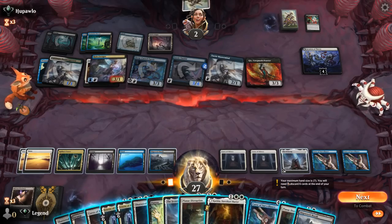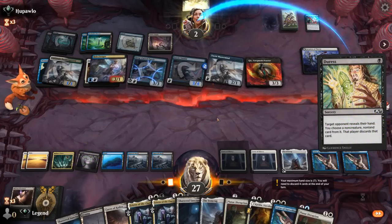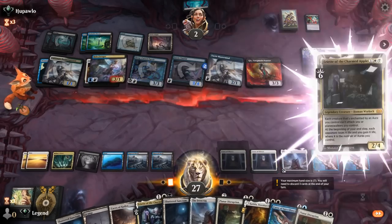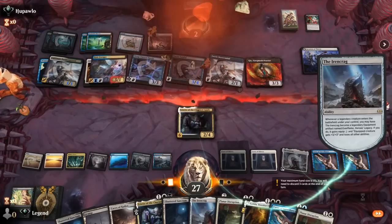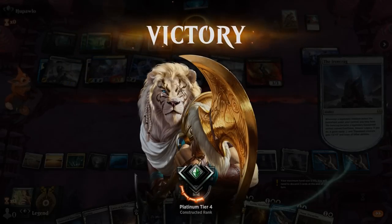Take our turn — now we've got a lot of ways to end this. Maybe Duress first to have a look, and then Ariat will get the job done. Just a Swamp in hand. I'm going to have to discard to hand size, so I may as well play Catilda here. But opponent has seen enough — Ariat's gonna drain them for six and win us the game. Awesome.